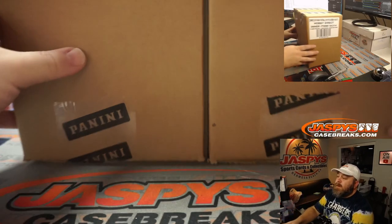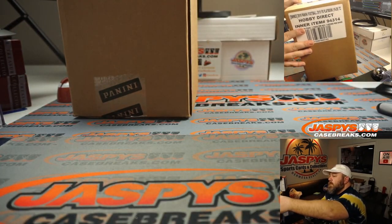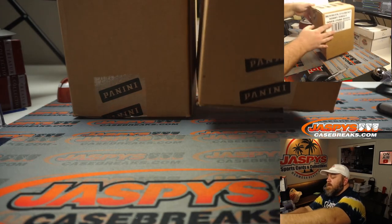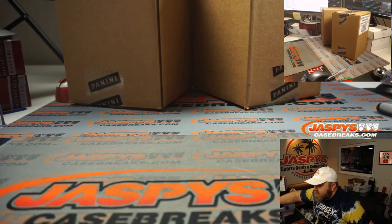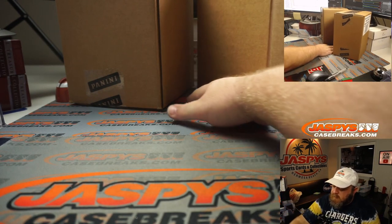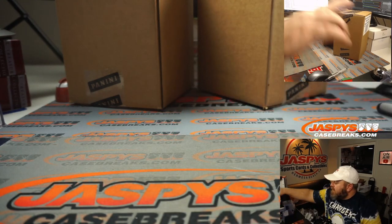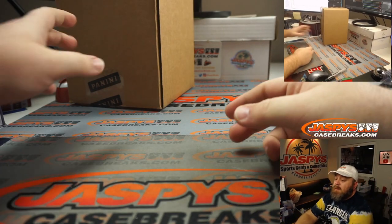Here are the two inner cases — Hobby Direct 2019 Playbook. Box on the left is one, two, or three; box on the right is four, five, or six. That's a three, so we're taking the box on the left. The right one stays sealed for random division number two. Now let's pop this thing open.